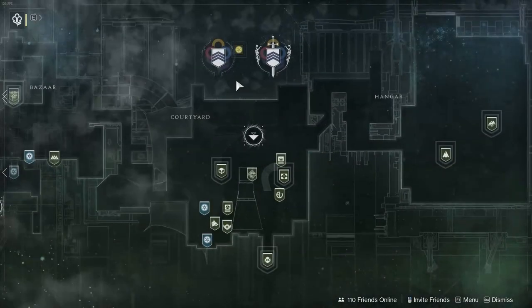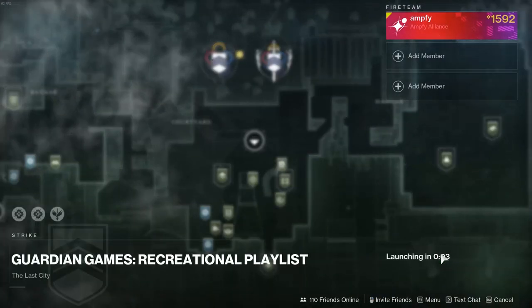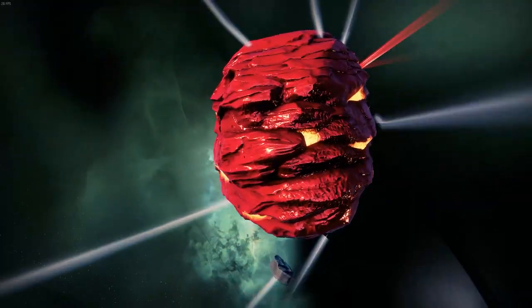You will want to start out by loading into the Recreational Guardian Games playlist with a full party, if you're able to find one. Next, you will want to keep queuing until you find Birthplace of the Vile Strike.